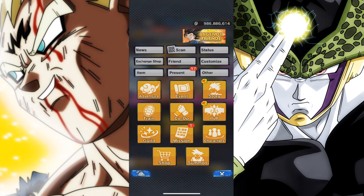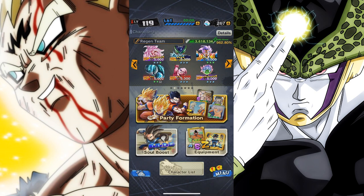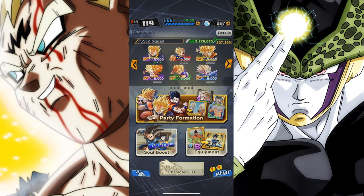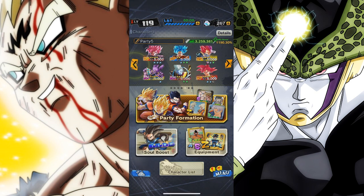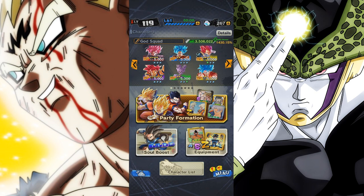Alright, let me show you guys my team. I have the god squad — this is a primary team I use. I also have my regen team consisting of regen units, and then I have my Dragon Ball GT squad. I need you guys to let me know in the comment section below which one of these teams is best. I also have the SS2 unit team — I'm not really done developing them, but it is what it is. These are teams I just put together. Let me know your thoughts in the comments below. Thank you all so much for watching — tune back in for more!